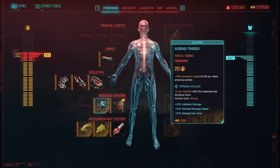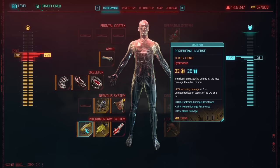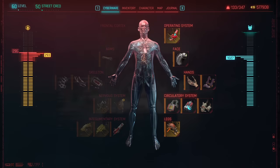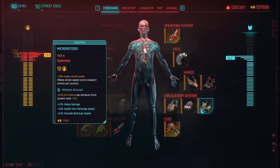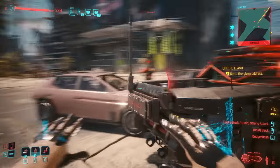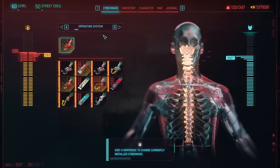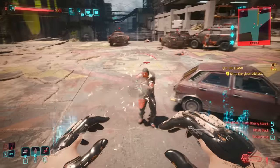In your nervous system, we're grabbing adrenal trigger so you get movement speed as you enter combat to get close to targets as fast as possible — also helpful when activating the sandevistan. In other systems, we're using pain editor, chitin, and the peripheral infernus to reduce incoming damage. In the legs, we're going Leroy's ligament system to increase movement speed for that melee range. For the circulatory system, biomonitor for auto-healing, blood pump as a great healing item, and micro rotors to increase melee attack speed. I'm also using the Oracle Kuroshi with body attuned for the extra health.